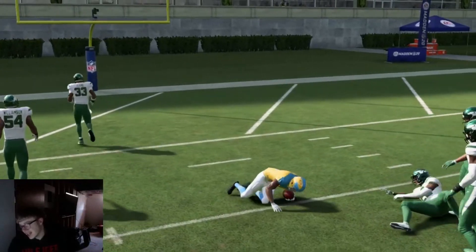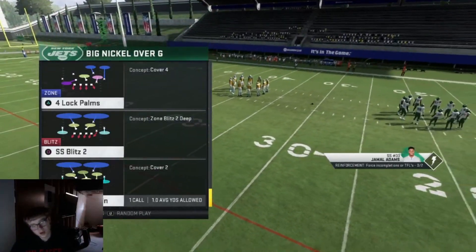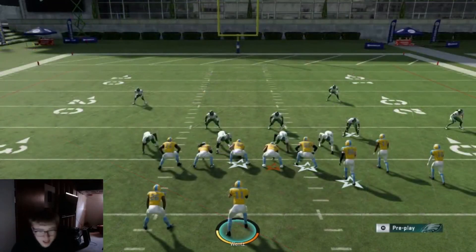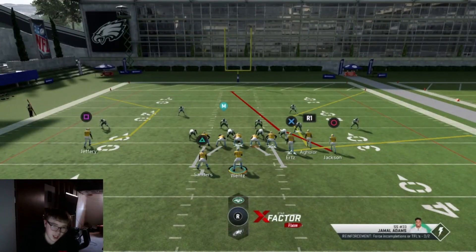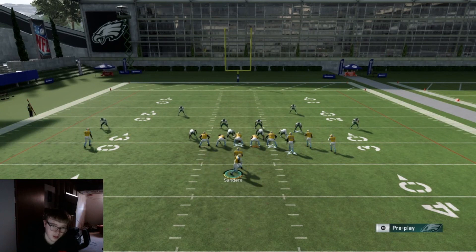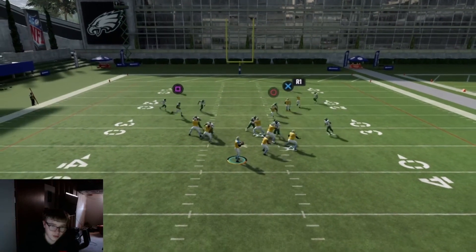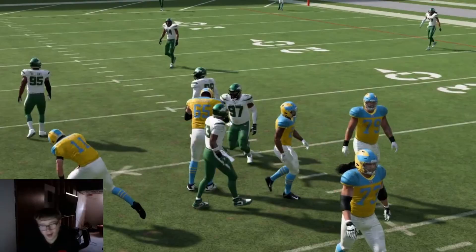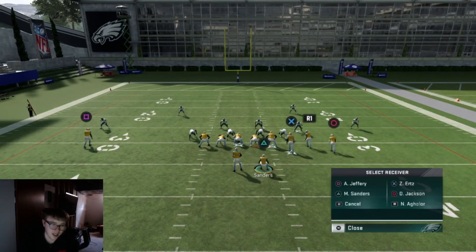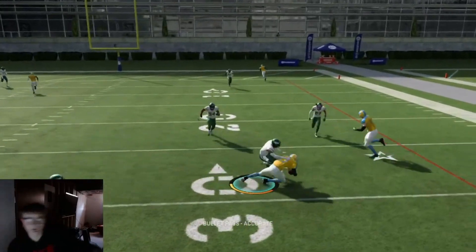Next blitz: out of big nickel over G — strong safety blitz. You see this sometimes, it's not the craziest one. You got the four-man rush and then number 33 there is going to be the one blitzing. For this one, all you really gotta do is motion Sanders over to the right and ID the blitz. Then you can do whatever you want with your audibles — it does not matter. Look, it's coming over, all blocked up. See how much time I had? I had all day in the pocket.